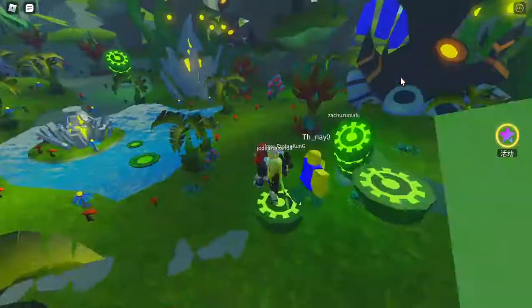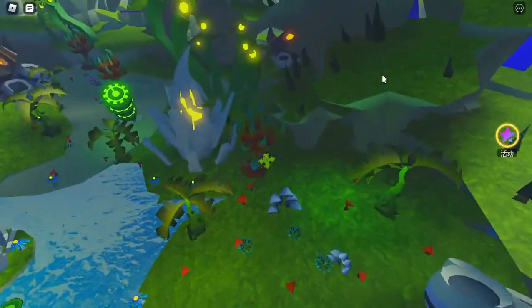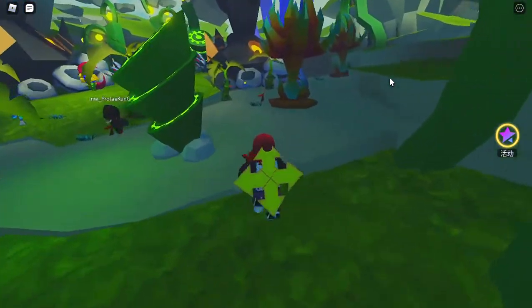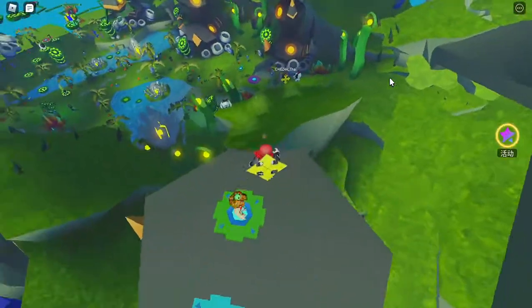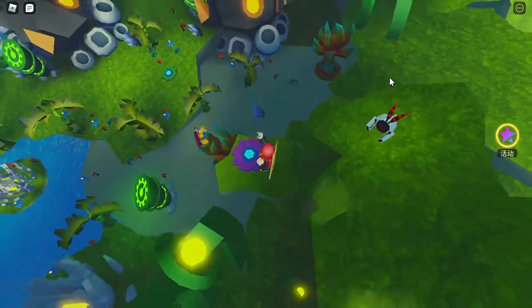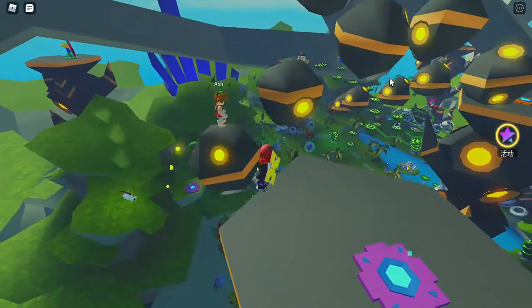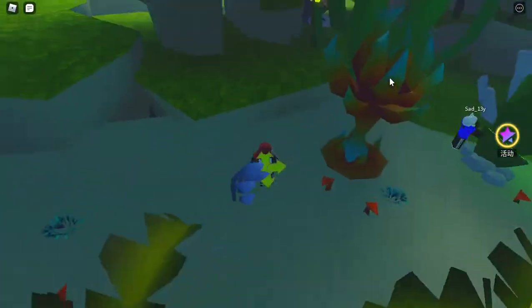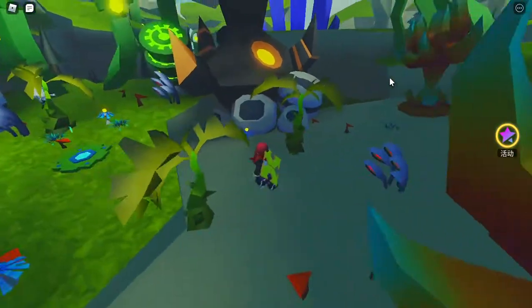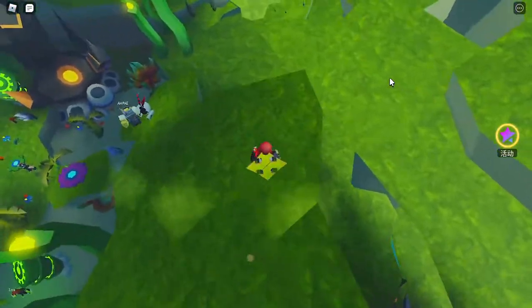We need to find more robots. We got 13 robots so we need more — they should be somewhere, just keep looking. Alright, there's one — need to go in here. Teleport brings you back. There's my robot, let me go get it. Alright, let's go back in here. There's my robot so I need to get back. Let's go in here again. There we go, now we got 15 robots.